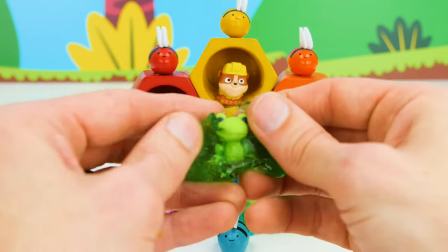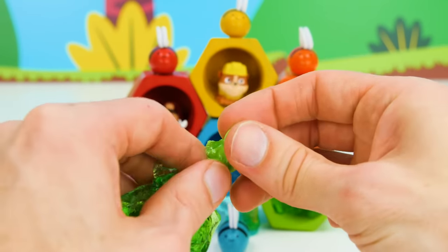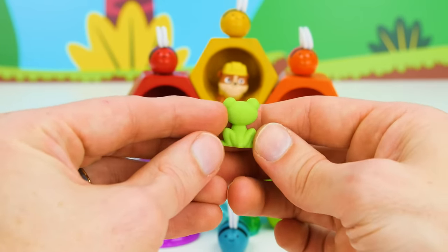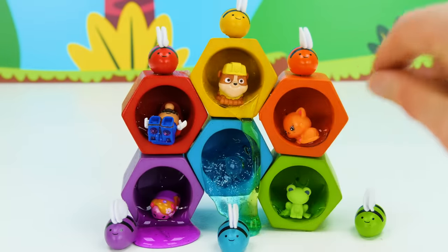Now we have this ewy gooey green honey. What's inside this one? Hey, look. It's an adorable little frog. Did you know that frogs are amphibians? That means they live on land and water.